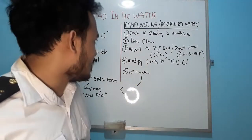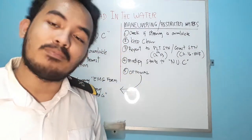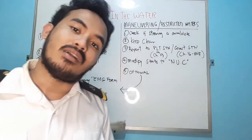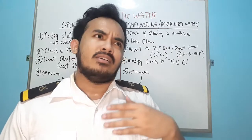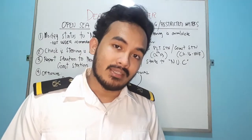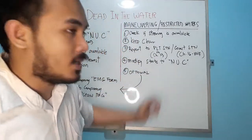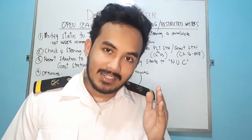Report immediately to the pilot station. If the situation doesn't improve, request tugs. Don't forget to modify your ship's status to 'Not Under Command' — raise the NUC flag. If it's dark, turn on the two red lights for 'Not Under Command.' If you are not making way, turn off the sidelights. At least other vessels will know your ship is having difficulties and won't be blocked in the channel or shipping lane.